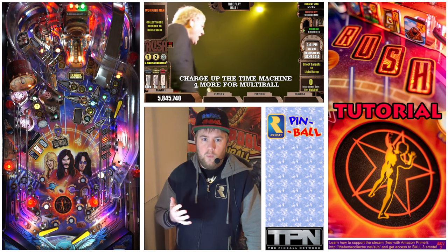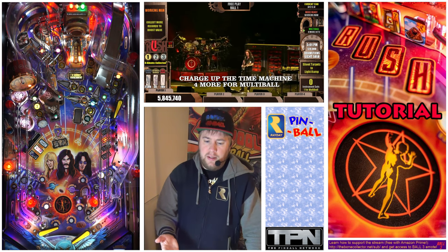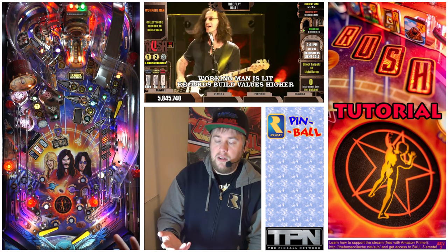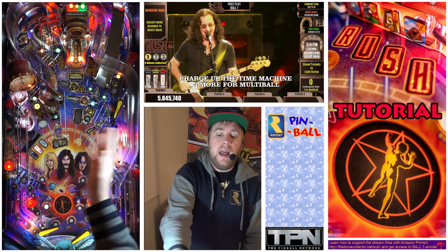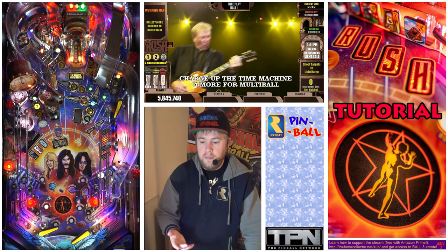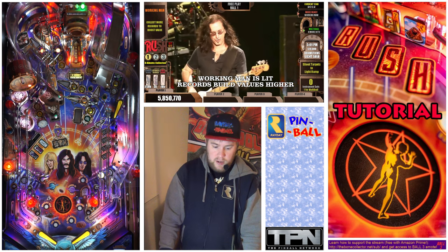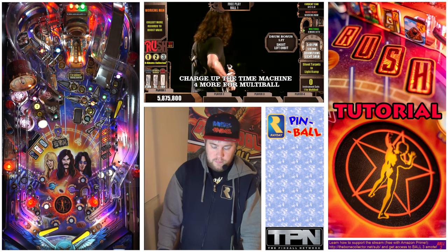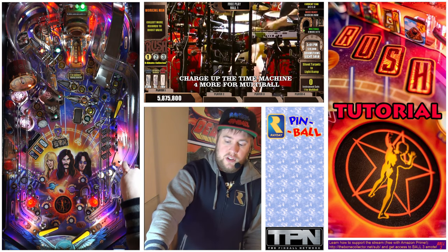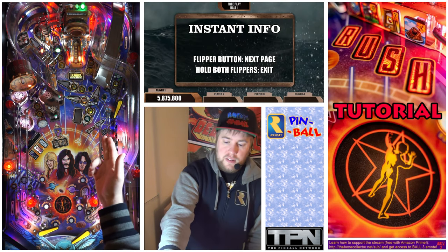Right now we have Working Man lit if I shot the middle. Or I can keep collecting records. Because I have Working Man lit, it behooves me to collect more records of that color, but I could hit any color record I want and that will boost Working Man once it starts. If I hit this orange record, I'll show you what happens. The records will move if you accidentally hit the rush targets — they'll move. Or anytime you hit a record that's blinking, it will move. So now it's on the ramp.